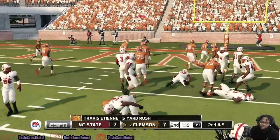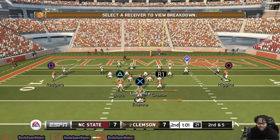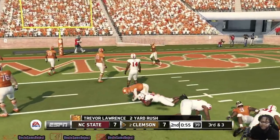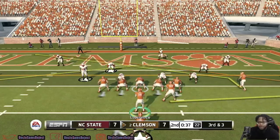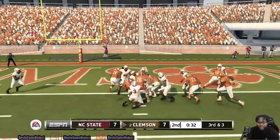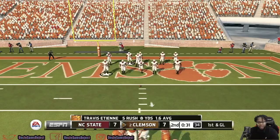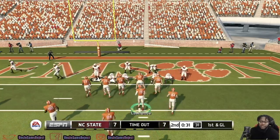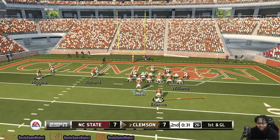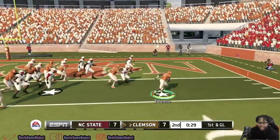A little triple option — Trevor Lawrence running it, two-yard rush. Third and three — going to try to keep it on the ground. Good blocking and the team is down at the one. 31 seconds left, first and goal for Clemson. Big chance to score. It's heavy on the left side, bring it over to the right with our lead blocker at tight end, and we're going to easily walk in for six. Clemson takes the lead.